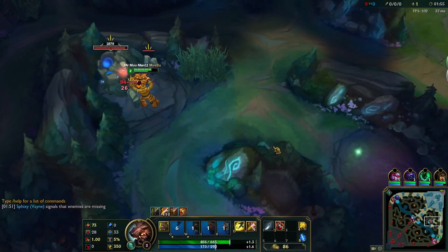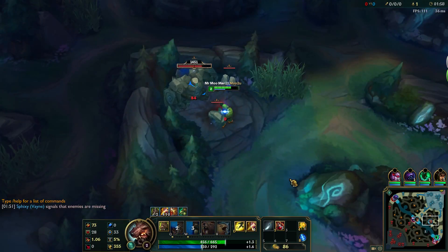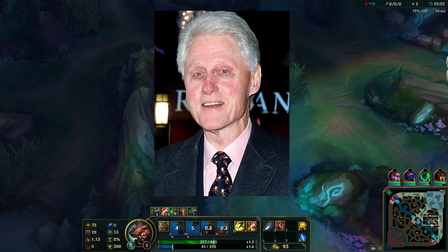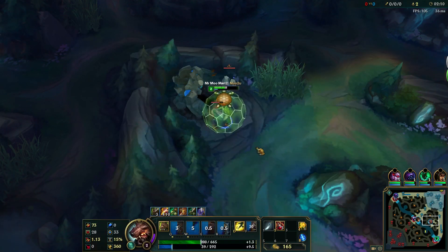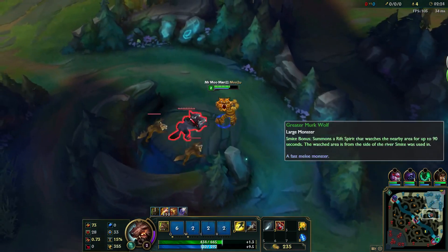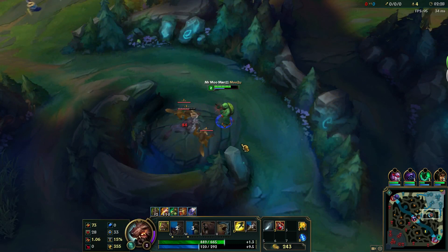When you're at Blue Buff, start the fight with your Tiger Stance, and switch to Turtle Stance as soon as possible. Doing this will allow you to keep a pretty fast attack speed while giving you more lifesteal. After you smite Blue Buff, finish off the Sentinels in Turtle Stance, then head over to the Wolf Camp.